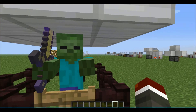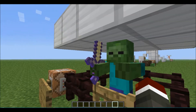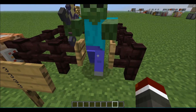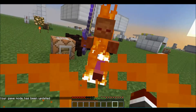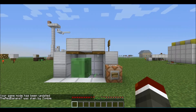Coming in at number 3: zombies can pick up items — most people know that — but if they pick up a sword with an enchantment on it and they hit you, the enchantment on the sword will still take effect. His sword has Fire Aspect, so he set me on fire.